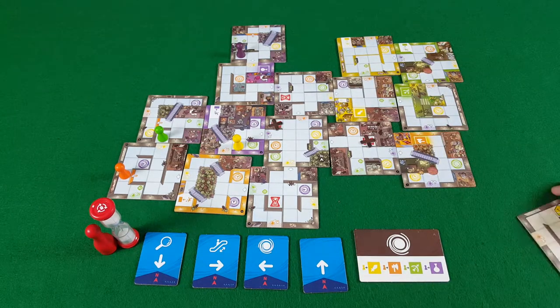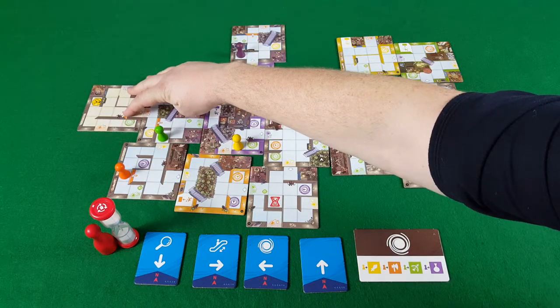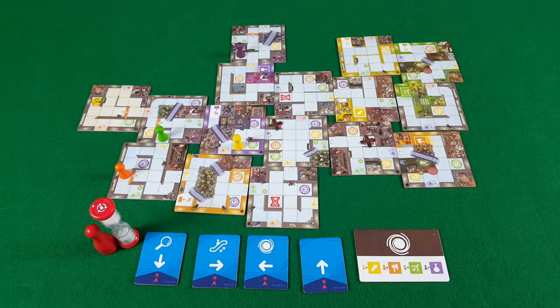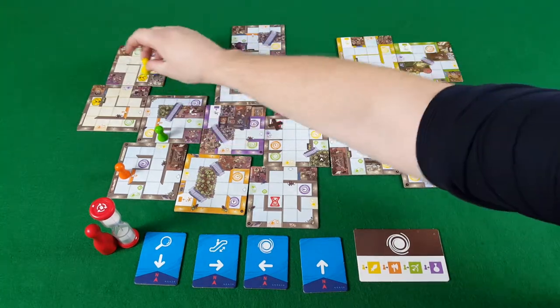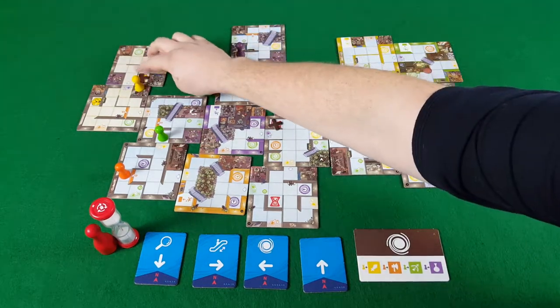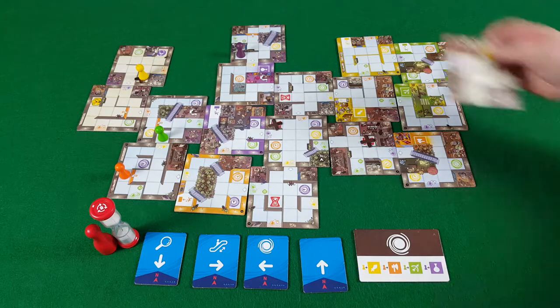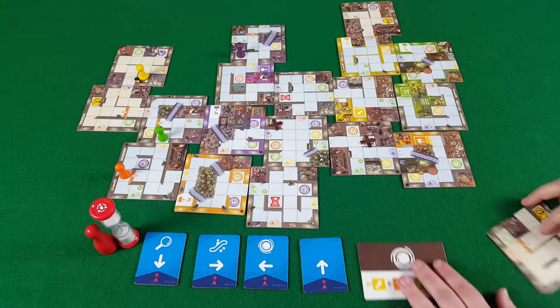If that feels like it might be too easy, you can then introduce security cameras into the game. If ever two security cameras are in play at once and they haven't been smashed by the barbarian — which is his particular power — then you cannot use any of the time spaces. And once you get used to dealing with those two security cameras, don't worry, there are more that you can put into play should you need to, and they're going to cause you more problems.